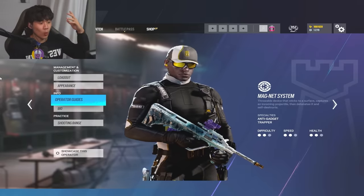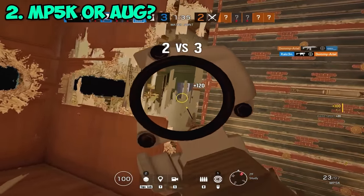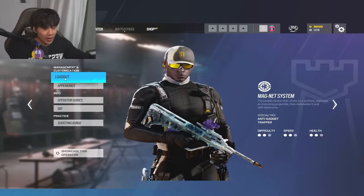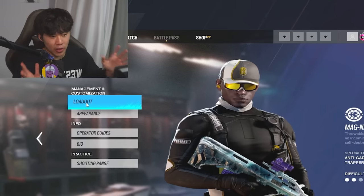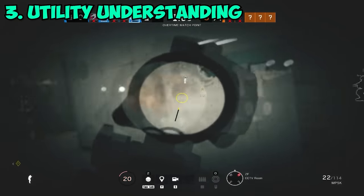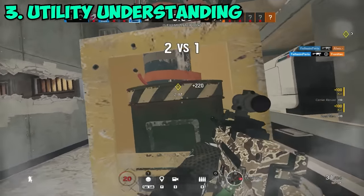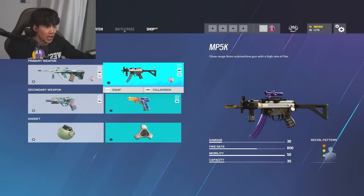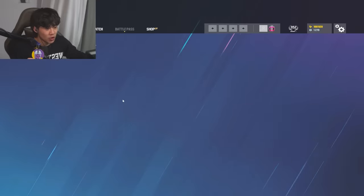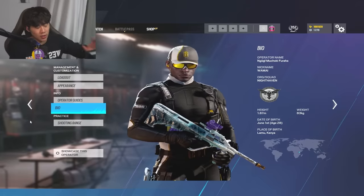The next operator we have on this list is Wamai. Wamai is very strong right now because he's adaptable to any bomb site. He can put the mag-net on a window and be safe from grenades, and have a second chance at life when someone starts flashing you out. What I recommend for Wamai is put them far away and max out the radius - a lot of people underestimate the radius on Wamai. If it catches a grenade, you don't want the grenade to blow up near your utility - put it on the opposite side of the door above it so it explodes in the air with no casualties. A very popular pick is the MP5 with the 1.5 flash hider because 1.5 is super strong right now. The AUG doesn't have it but has strong damage and low recoil. Use Wamai - he's super strong right now.